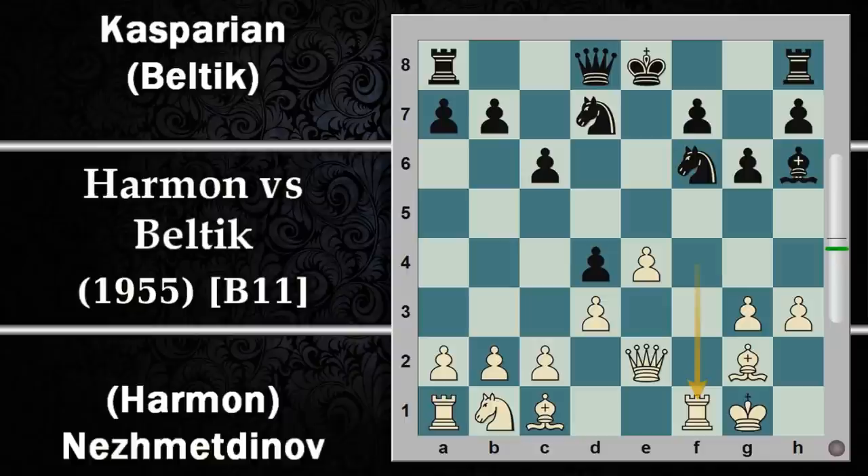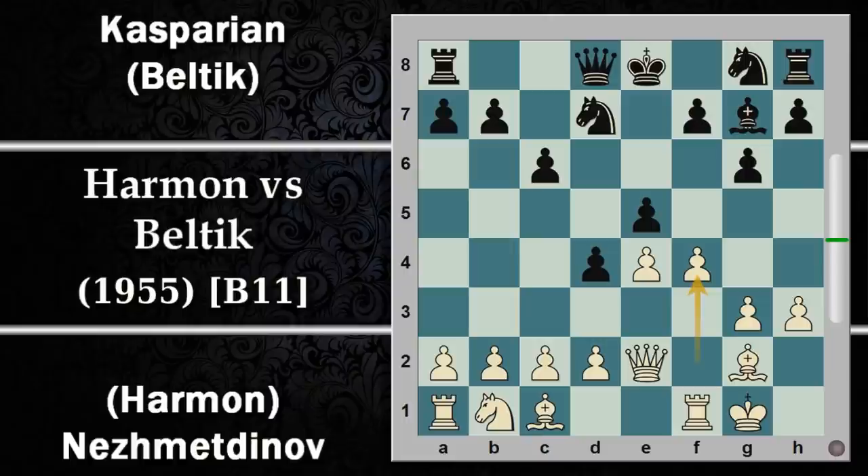Si prosegue con D3, alfiere H6: il bianco deve rientrare per difendere con la torre l'alfiere, poi ci può stare il cambio. Ormai l'alfiere campo scuro del nero ha fatto il suo tempo e il bianco rimane con una torre che per essere sviluppata dovrà perdere un tot numero di tempi ancora. Ecco perché Nesmetinov/Harmon ha deciso prima di far fare capolino all'alfiere in modo da impedire questa linea d'attacco, così la casa F4 potrà essere controllata dall'alfiere e non dalla torre.